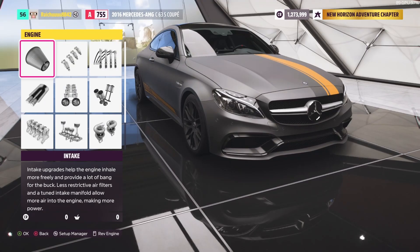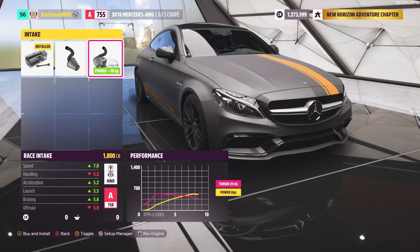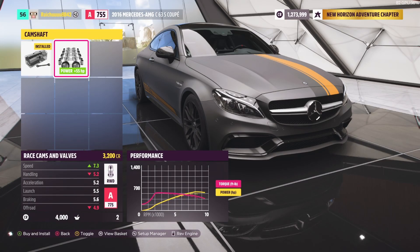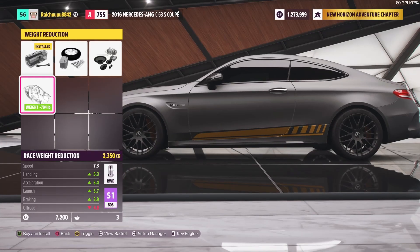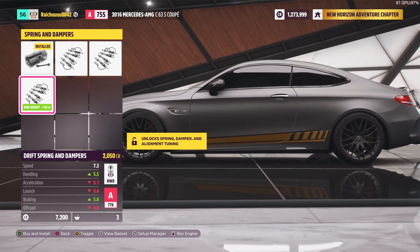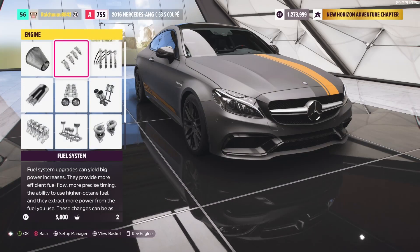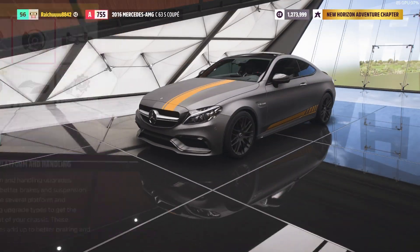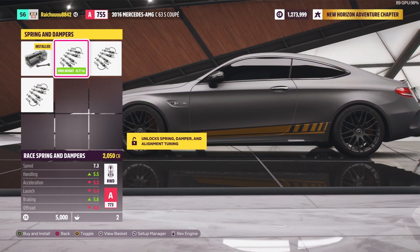We have $10,000 left. My first mistake last time was not upgrading the engine, so that is something we're definitely going to have to do. From our $10,000, that's going to be minus $1,800 for the engine upgrade. Do we upgrade the fuel system as well? I actually don't know if that's something we're supposed to upgrade, but might as well. I think the camshaft we need to upgrade in order to do some tuning upgrades. Maybe we do the stock fuel system, and that'll give us $2,200 back.